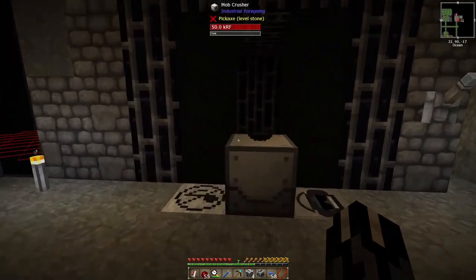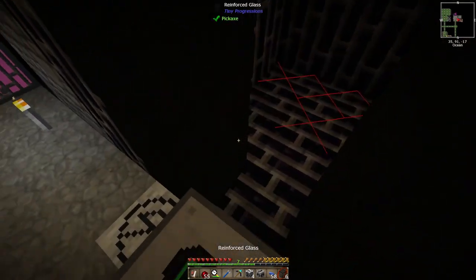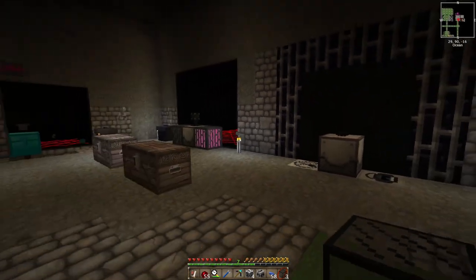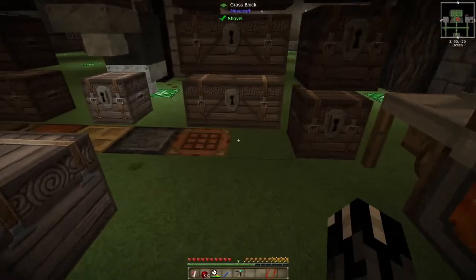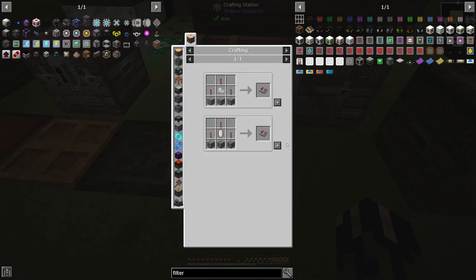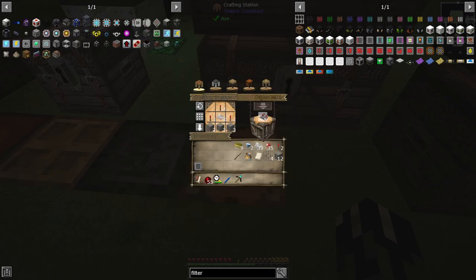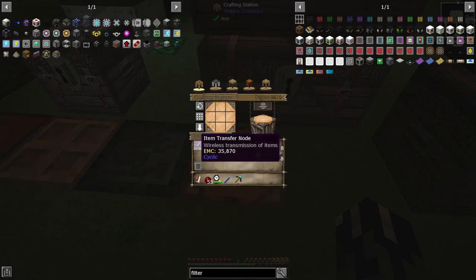Ladies and gentlemen, we're almost there to the point where we'll be able to kill a wither. Let's put this glass back — I don't want to get hurt or destroyed by it. Now we just got to work on the items and the GPS stuff. We should have what we need to make this kind of stuff — comparators, I believe we need just two of these, a block of gold, and then we got the item transfer node. That's done — now we have to go set that up.